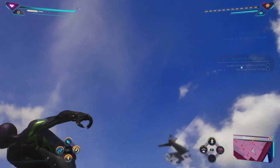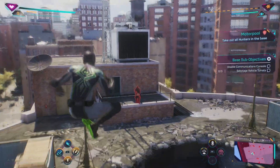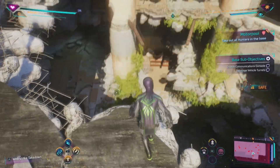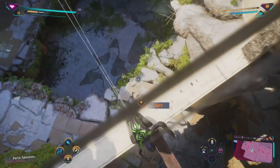Max out Miles as much as you can — obviously the story blocks certain things — and same with Peter, just go all in there. Remember that skills only use skill points from leveling up, whereas gadgets, suit tech, and suits all use similar resource parts.